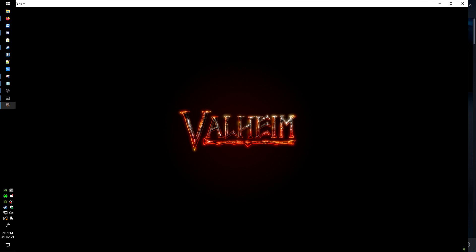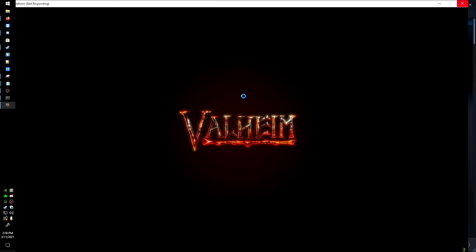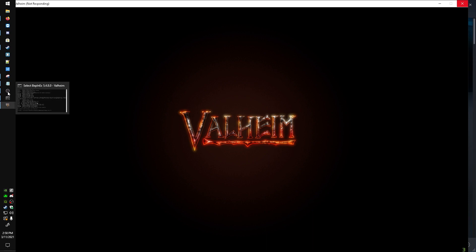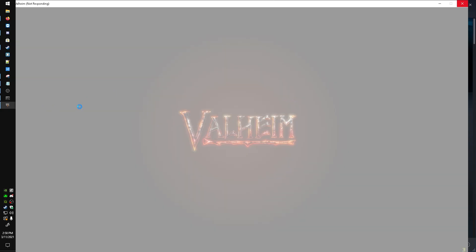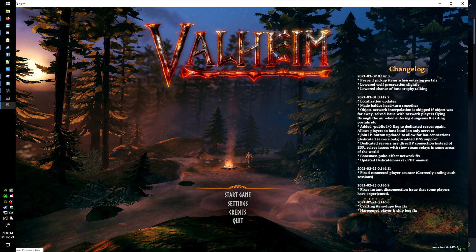If you are hosting a dedicated server on your PC, I have a video on setting that up. You can use your local IP on your home network to connect to it — I'll leave a link in the description. It can help with connection issues and desync. One thing to note: the console literally froze — I must have clicked in there. That's a known issue I'll look into.